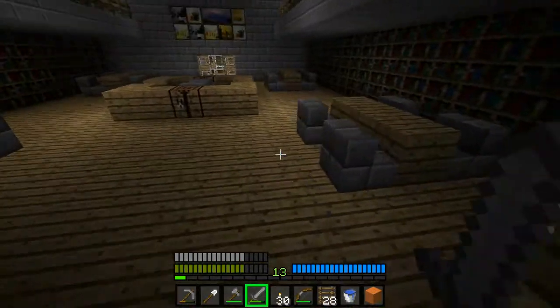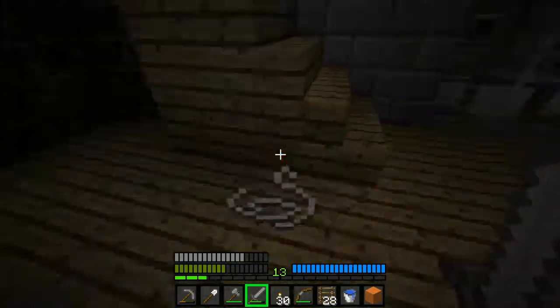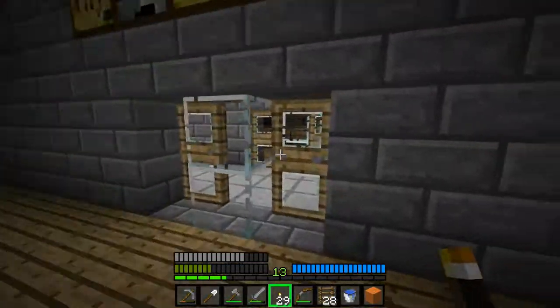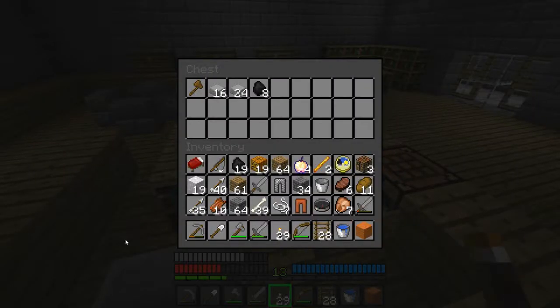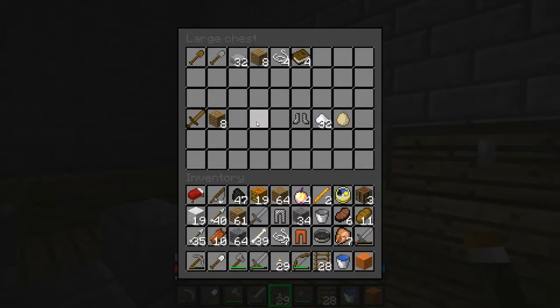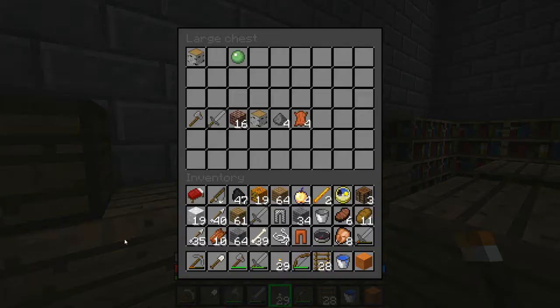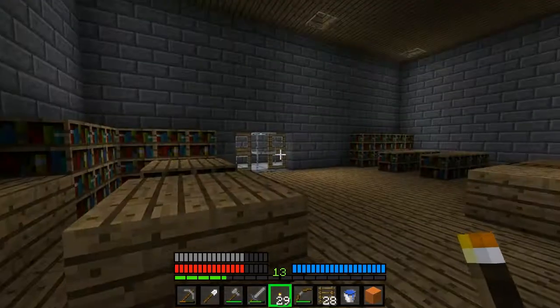There doesn't appear to be anything there. Damn you, Vex. You just had to fill the entire map with quite possibly the most annoying mob in the entire game of Minecraft. Store and Cantina. Coal. Coal, coal. Don't especially need the wood. Cooked chicken — I will take it. Stone sword — I'll just make my own, I won't worry about it.